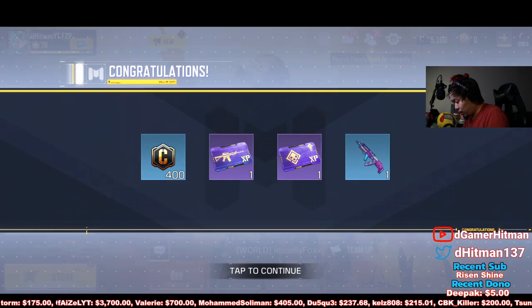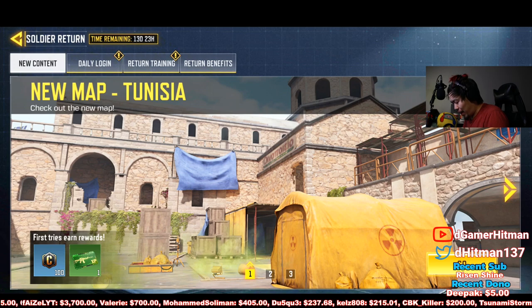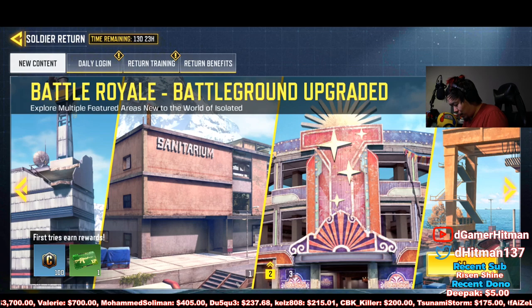Okay, so the welcome back reward is Cubic Illusion — that's what you get for free, that's all you get for the welcome back. But wait — Soldier Returning! Okay, so there's also a new map, Tunisia, and if you play that you get a reward too.